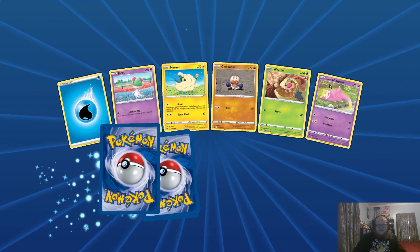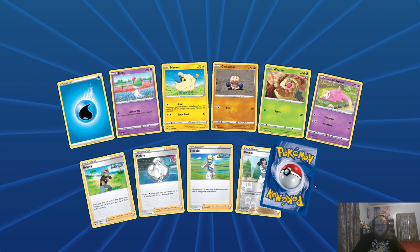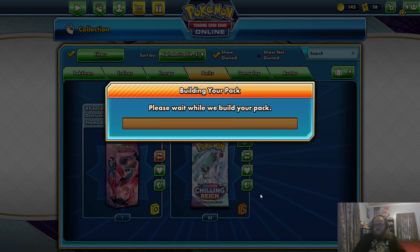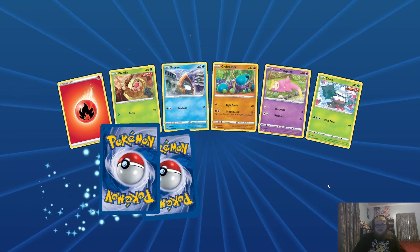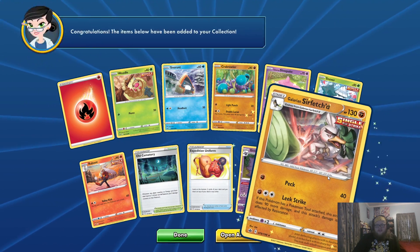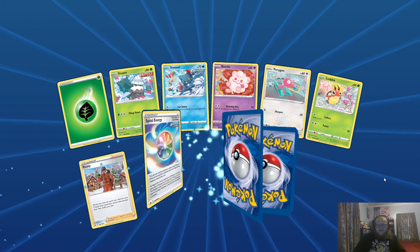My minimum expectations: I'd like to get at least one VMAX, but I'd like to think I can get two Shadow Rider Calyrex VMAXs, and I'd like to get at least three more Inteleons. In 100 packs you'd think I'd be able to do that, but it's not looking good. We've got a Gengar and a Galarian Sirfetch'd. We've got 82 packs remaining.